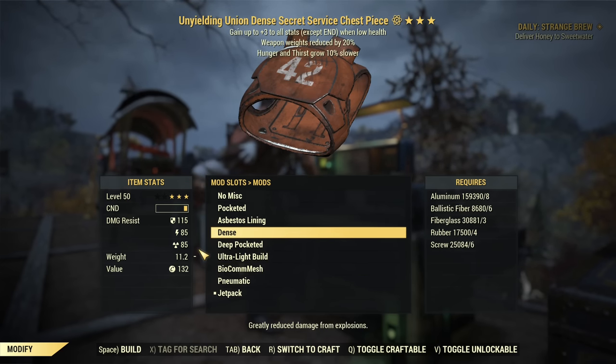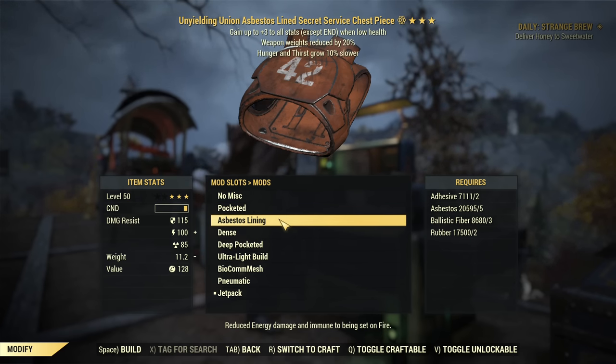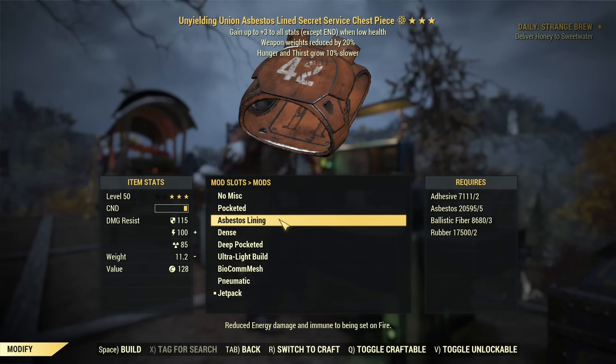Then there is the Dance mod. This mod greatly reduces damage from explosions, and it does apply to self-explosion damage. So if you are using a lot of explosive stuff like grenades or launchers, you can greatly reduce the damage you take with the Dance mod. Then you have Asbestos Lining — that's the last mod — and it's very useful for the Colossus fight. This mod completely stops all DoT damage from fire, so all those falling embers during the Colossus event will do nothing to you. You can keep one torso with that mod and equip it as needed.